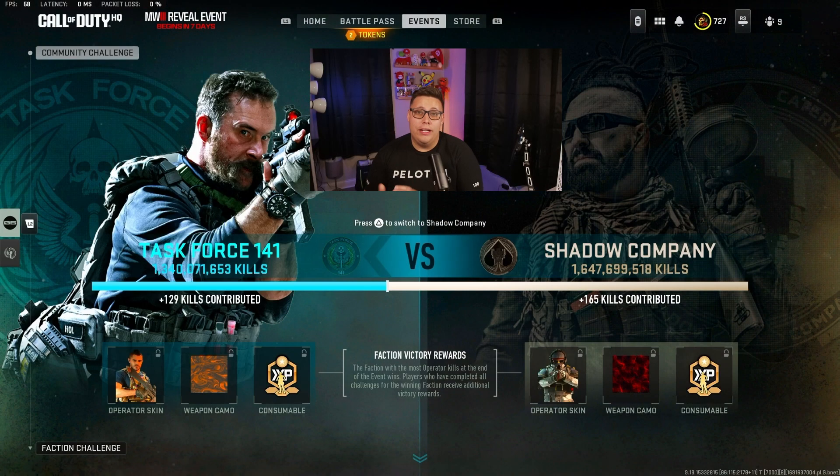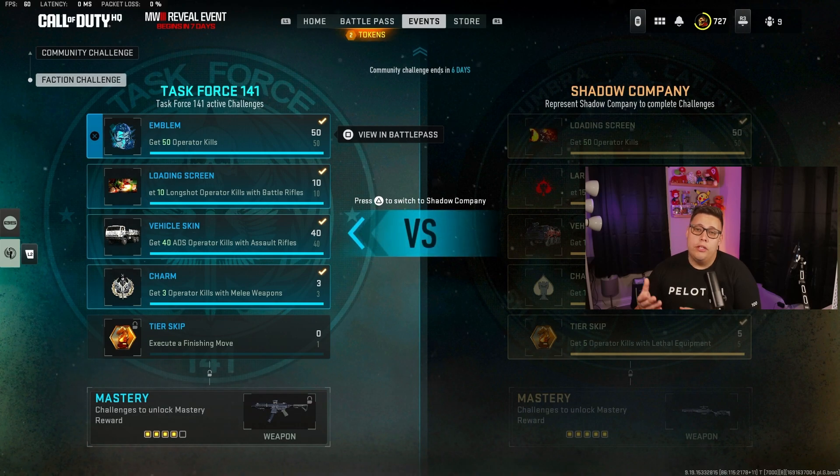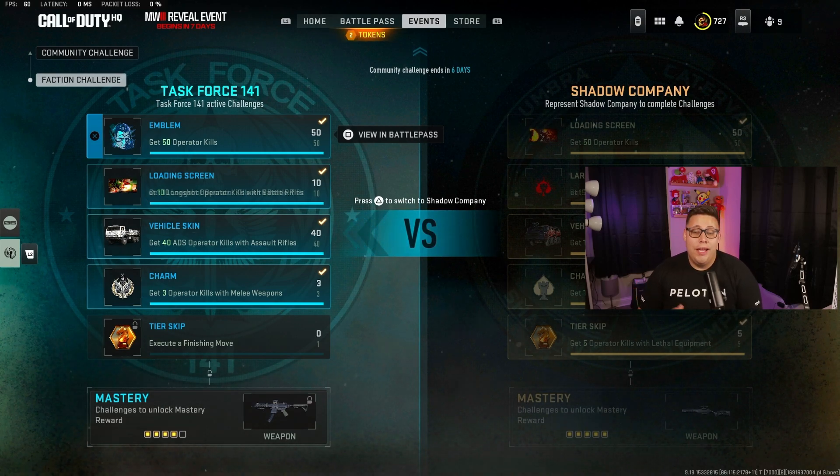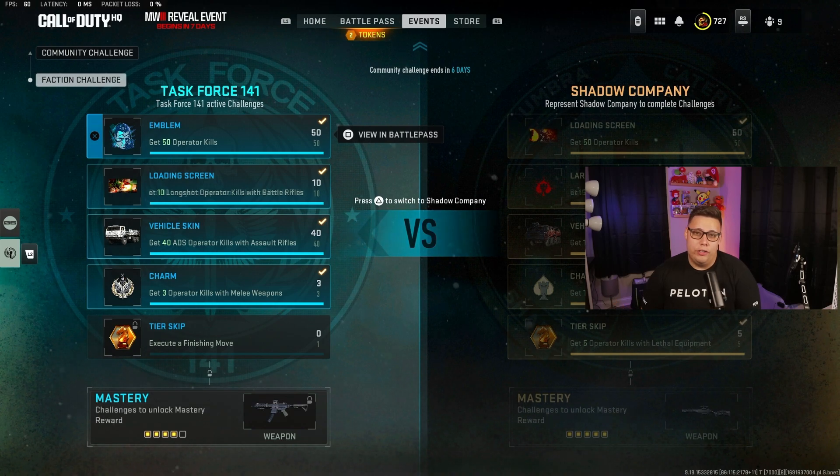The first way is through the Choose Your Faction event currently going on in-game for the next two days. You select a faction and complete a handful of challenges to get the mastery unlock for that faction. For Task Force 141, you need 50 Operator Kills, 10 Longshots with a Battle Rifle, 40 ADS Eliminations with an AR, 3 Elims with a Melee Weapon, and Execute a Finishing Move.